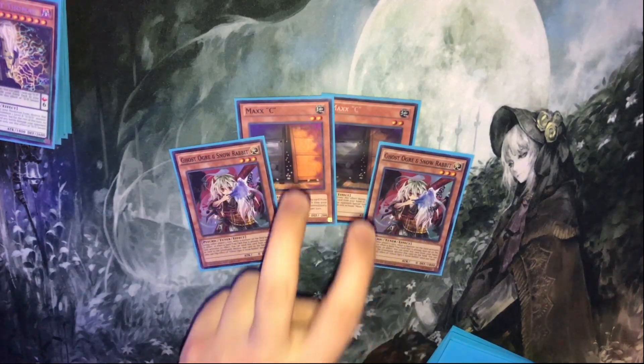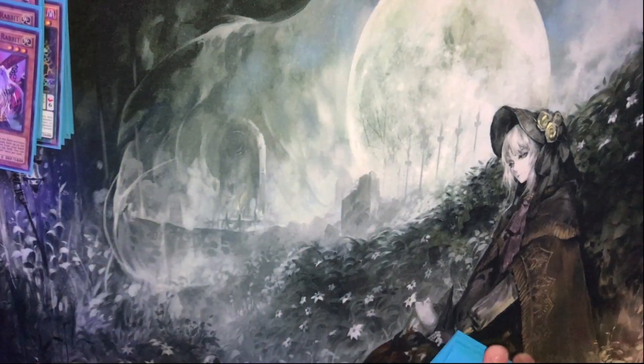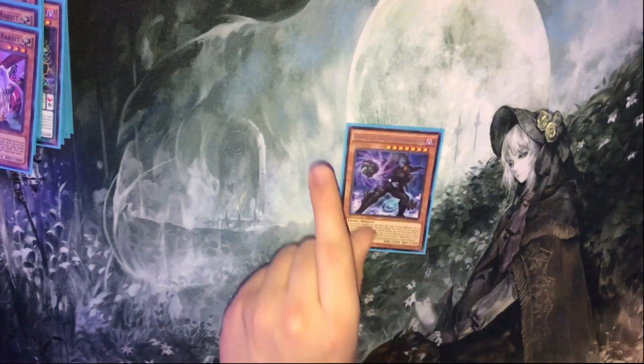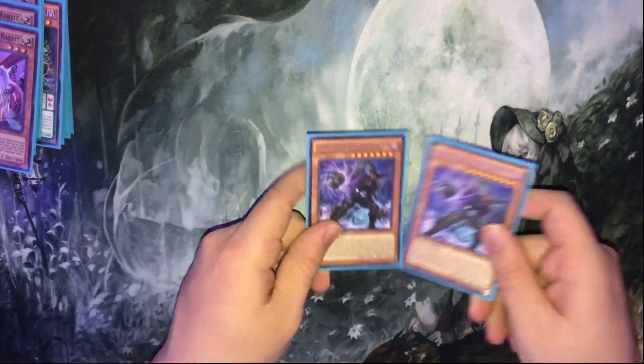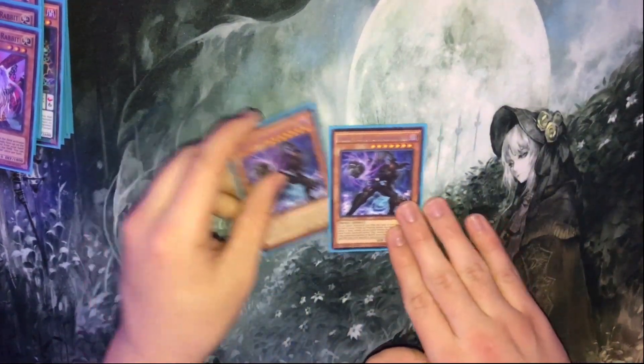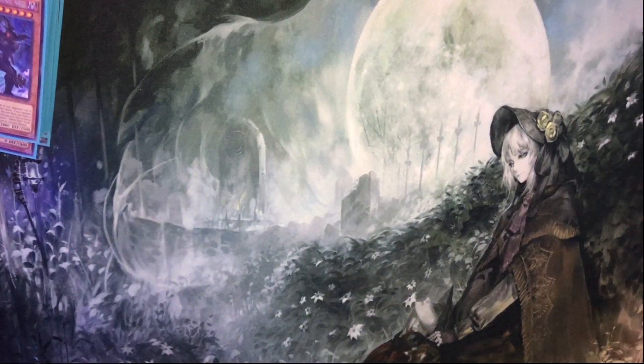I like the Double Ogre and the Double Max C — some of the best hand traps that are currently available. And then the last two monsters are Double Radian. Not playing Gamma Seal, obviously, because this is a Dark, so it's an alert target — pretty standard DDD card choice as far as Kaiju goes.